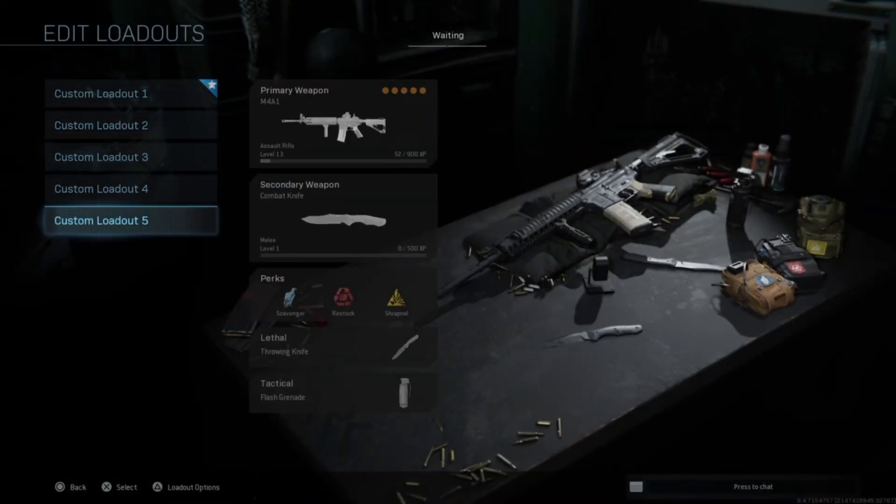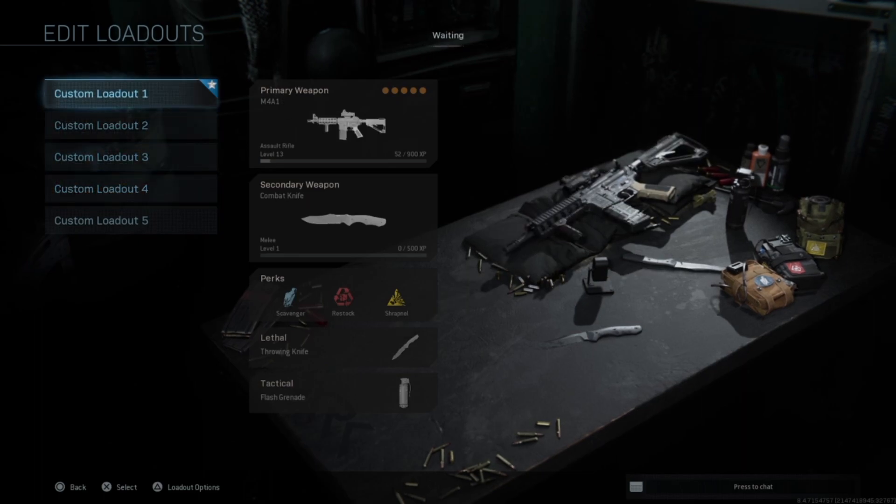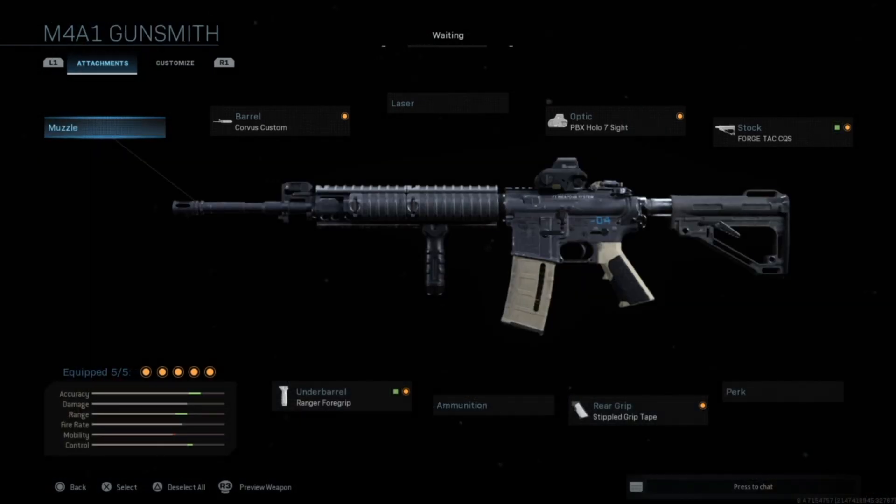It's going to be one of the hardest ones to talk about cohesively because it's so customizable, and I'll give you an example. This is like a standard meta build for it — some recoil controls, some ADS time stuff, and a sight. Pretty simple.